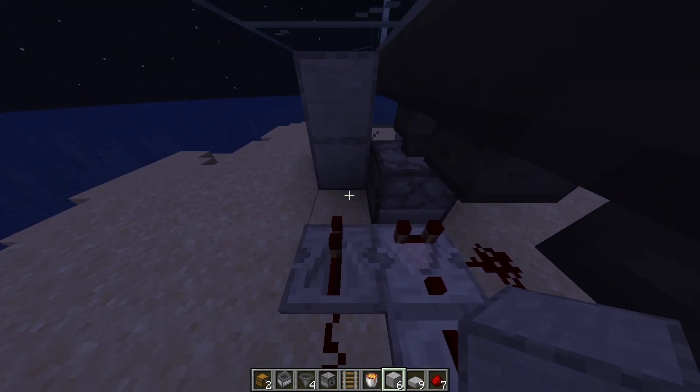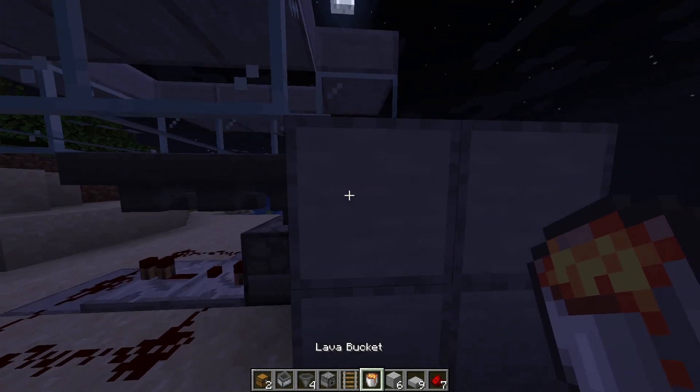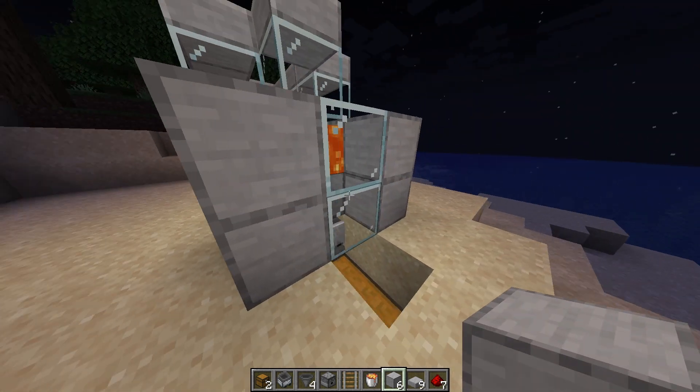And importantly, place the block over there or it will not work. After you did that you want to remove this block and place lava — and there you have it guys.